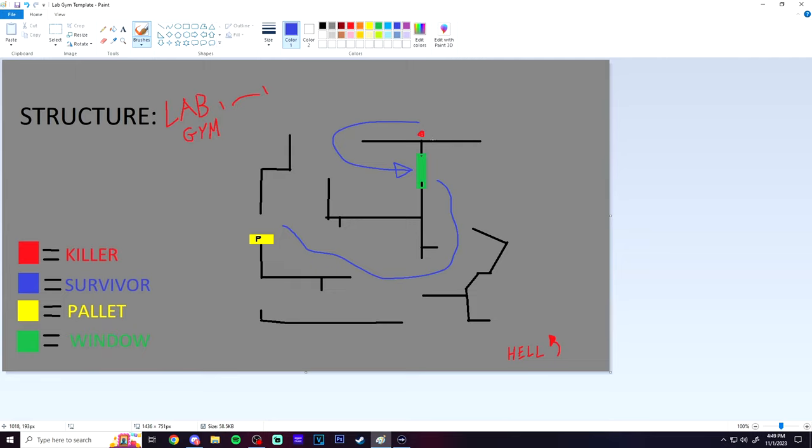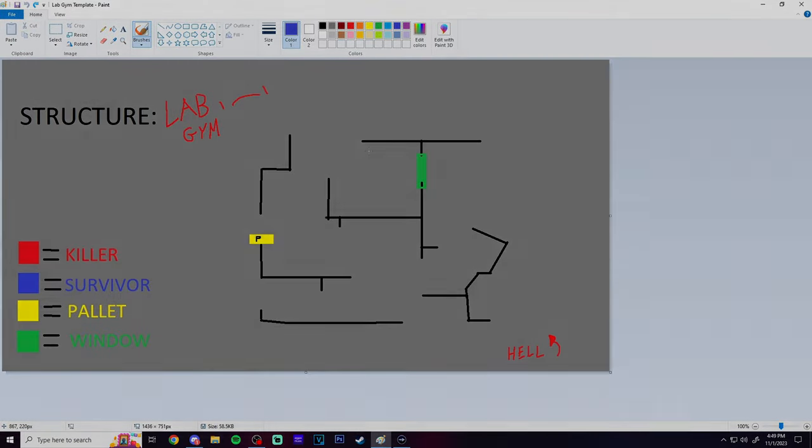Keep in mind, like I said in the explanation, the killer is probably going to be just as confused as you are. So you're not going to be alone in that situation. Just memorize what it looks like from an aerial view and then it'll probably be easier for you to run.